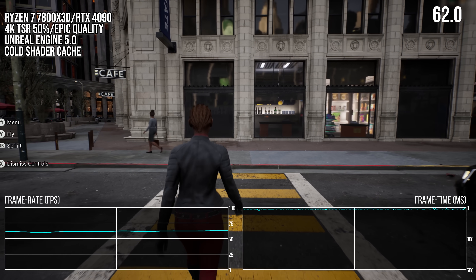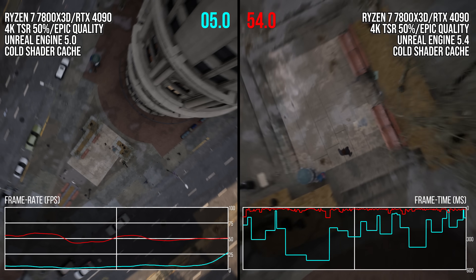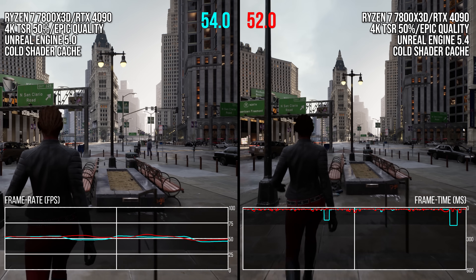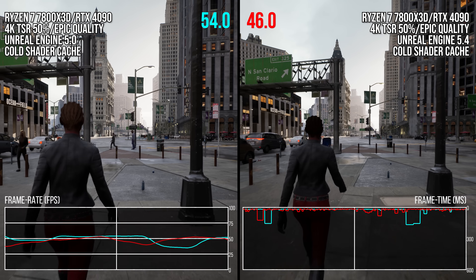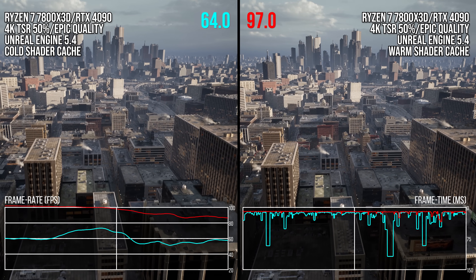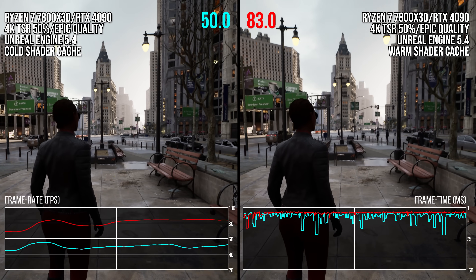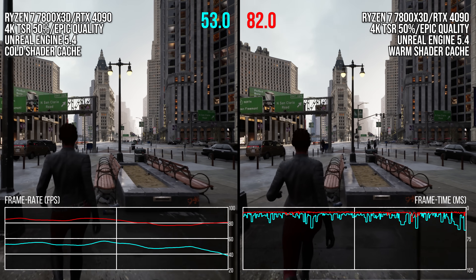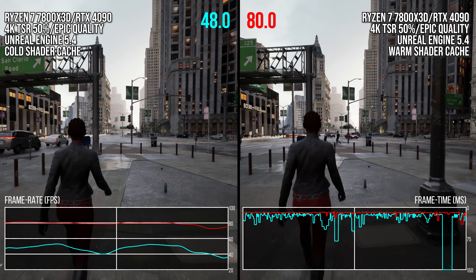As of version 5.4, the automated shader system is set to skip objects that lack ready shaders. The 5.4 version handles shader compilation automatically in a way that makes it smoother overall than version 5.0. But comparing the demo running with a fully prepped shader cache on the right versus the automated system on the left, the frame time graph shows how much smoother the fully prepped cache is. The automated system works, but it still does not ensure smooth performance on modern CPUs for the first run of a game.